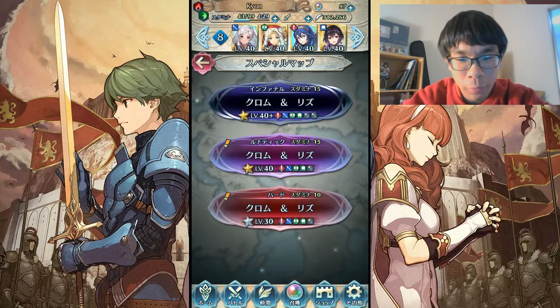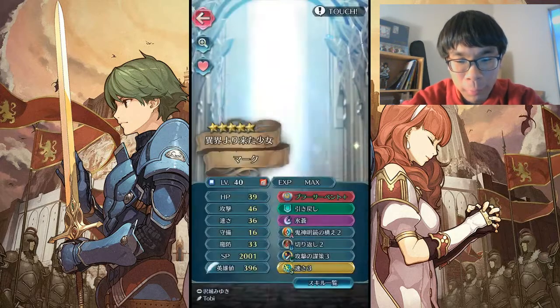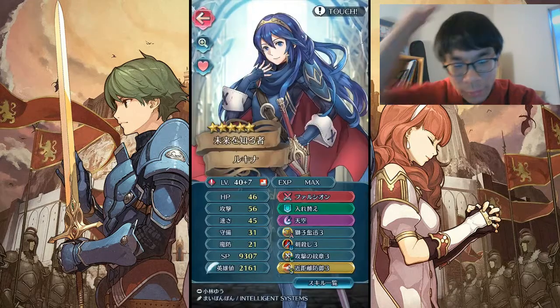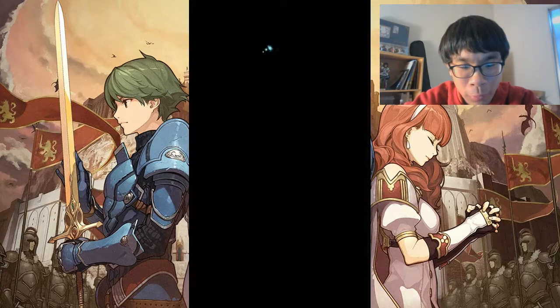I'm gonna be using a full Awakening team here. We got my Morgan - female Morgan with her default kit and Quick Riposte instead of Guard. This Speed+3 seal is gonna be necessary to double Chrom. She is plus speed, which is pretty nice in this case. And then we have my plus seven Lucina - that is a complete accident, all eight copies of her that I never wanted - but she proves to be very useful here with her Close Defense seal, which is gonna be pretty important.